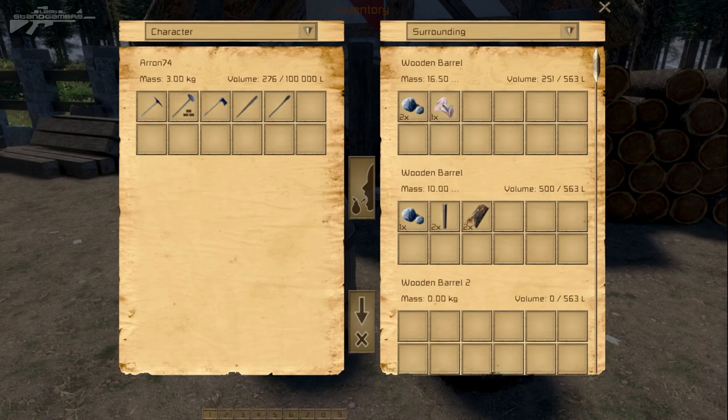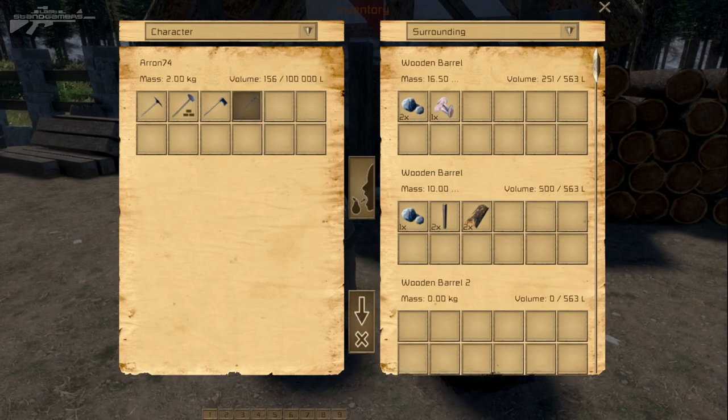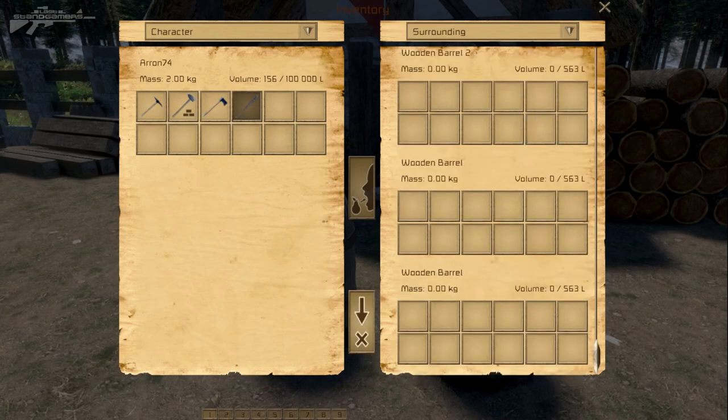We also have an option to drag and eat food, as well as drag and drop items onto the floor around us. Say we want to drop something onto the floor — we can drop that there, and you can see the torch has dropped onto the floor. I can also pick it back up by checking the surroundings around me.